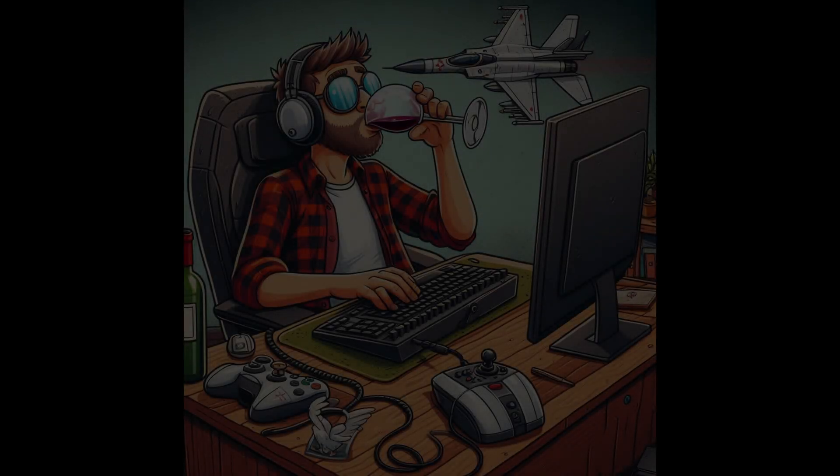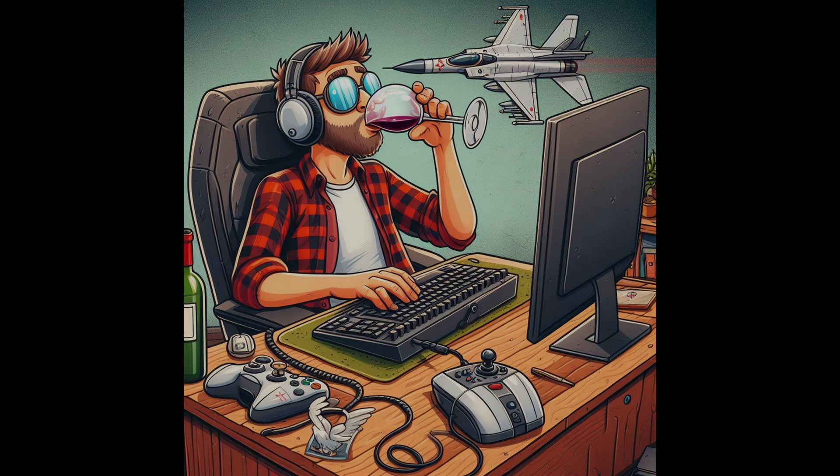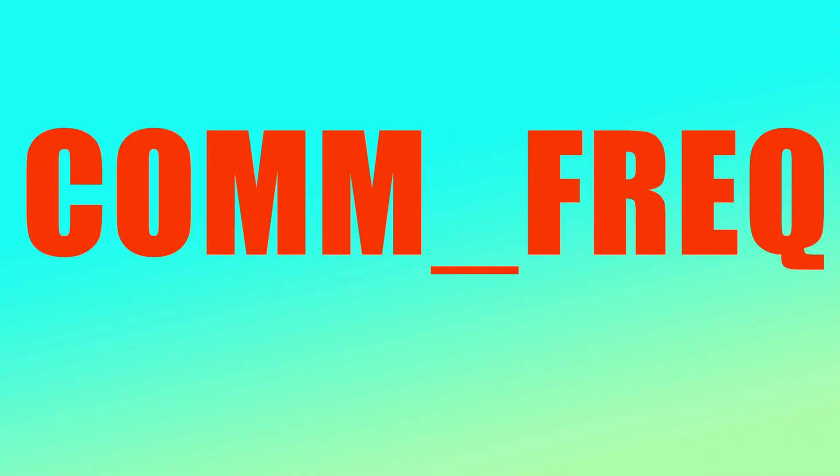Hey, it's Zedlo. Just wanted to apologize. The previous version of this video had a pretty big screw up on my part. I said that the cockpit parameter for the UHF radio was UHF underscore FREAK. I was thinking of another airplane. It is actually COMM underscore FREQ — C-O-M-M underscore F-R-E-Q, capital letters. I apologize for that. I'm re-uploading this video and there will be a correction in there.